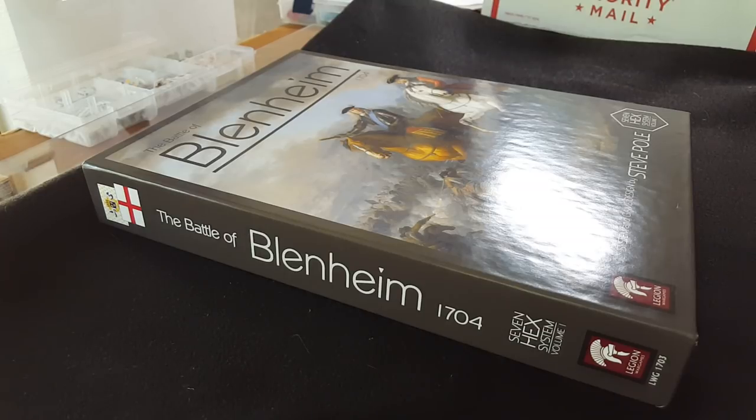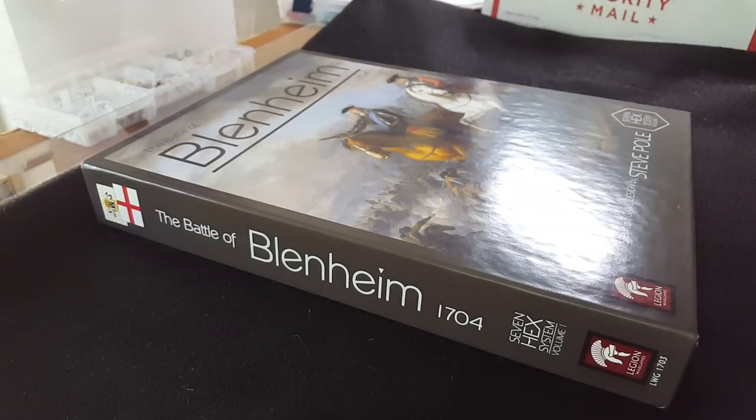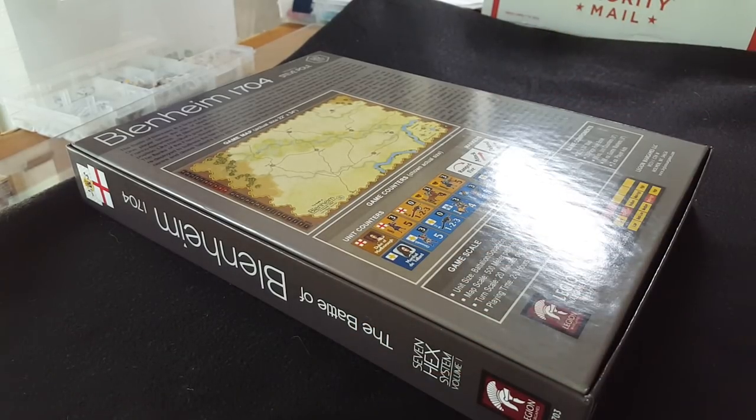That's a little summary of the designer notes. There's also a history of the battle in the background. The rulebook is 24 pages with about 11 pages of actual rules, full color, nicely laid out, with designer notes and other good material. Beautiful box art. On the back it says: battalion level, 500-meter hexes, 20-minute turns, two to three hours play time, medium-to-high solitaire suitability, and medium-low complexity.